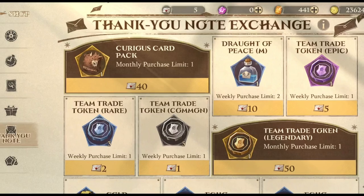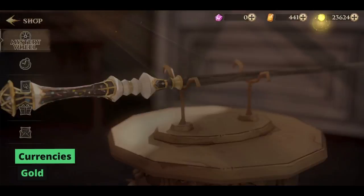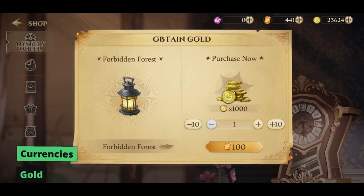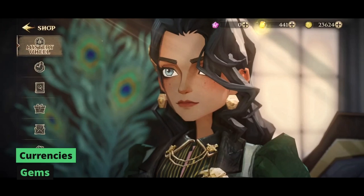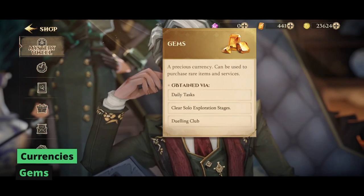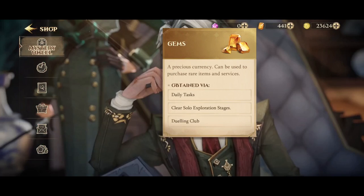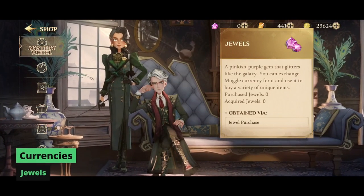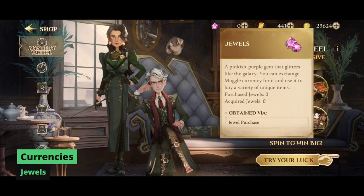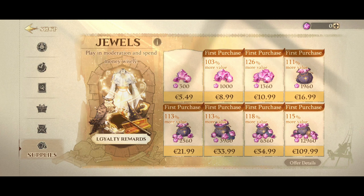Let's cover all the currencies available in Harry Potter Magic Awakened. Gold, obtained through various activities, is a crucial currency needed to upgrade your cards and progress in the game. Gems, earned through duels, daily tasks, and the Forbidden Forest, can be exchanged for study books to acquire new cards, cosmetics, and limited bundles — they can also be traded for gold. Jewels are the premium currency that can be purchased with real money and can be exchanged for gems and used to access most limited bundles and exclusive items.